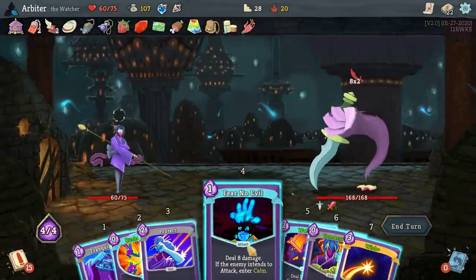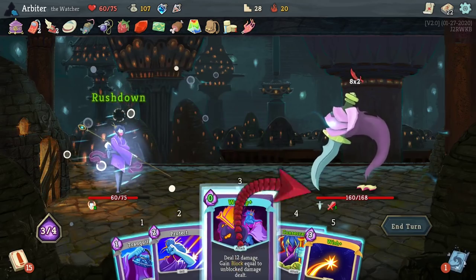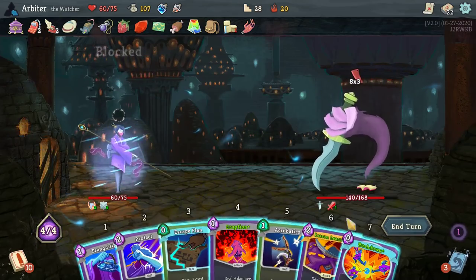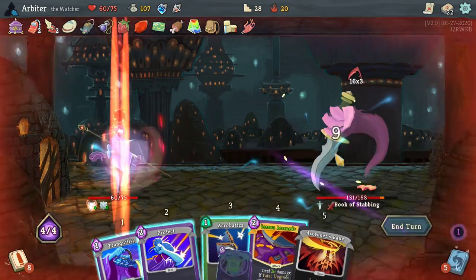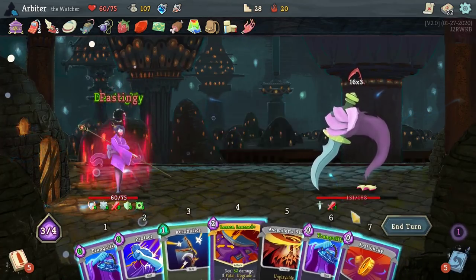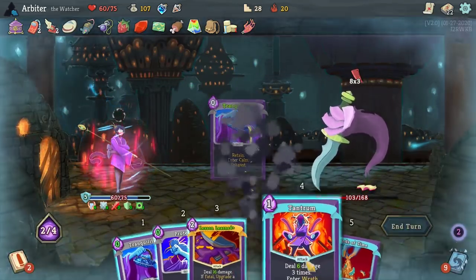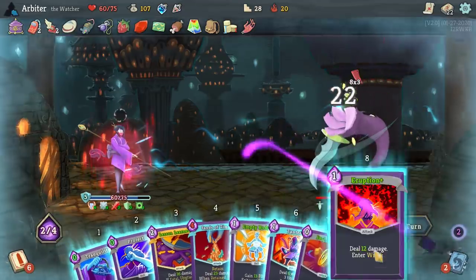I have two ways of entering Wrath Stance for the cost of one energy: Tantrum and Eruption. And I have one repeatable way of entering Calm Stance that costs one energy: Fear No Evil. So, playing Tantrum followed by Fear No Evil costs zero net energy and deals damage. All I need then for gigantic combos is a free way to draw cards, and that's where Rushdown comes in. I have three copies of the Rushdown power at this point, which lets me draw two cards every time I enter Wrath Stance per copy of Rushdown in play. The method used to enter Calm is interchangeable — I use Fear No Evil in this run, but Inner Peace is another good option, even though I couldn't find a copy.